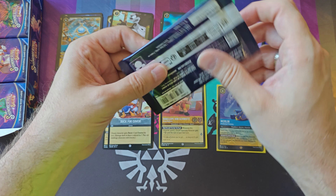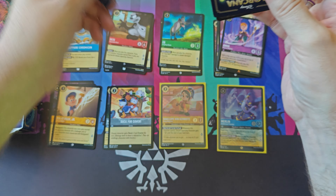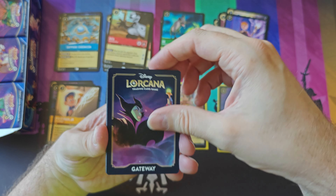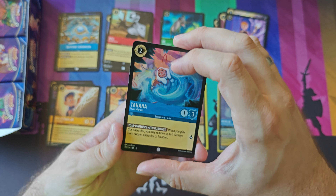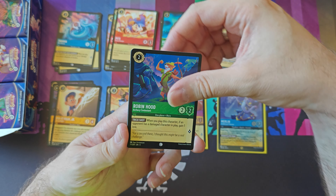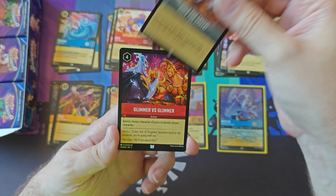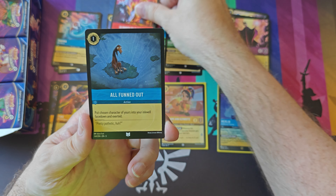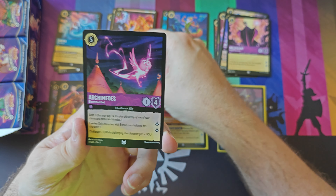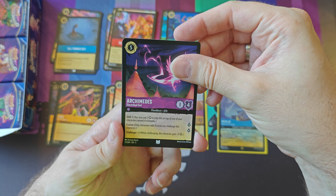Let's get into that final pack. This box is insanity, it really is. It's another Maleficent. Tanana. Pete. Robin Hood. Maleficent. Chook. Duck for Cover. Glimmer versus Glimmer, all funned out. Archimedes.